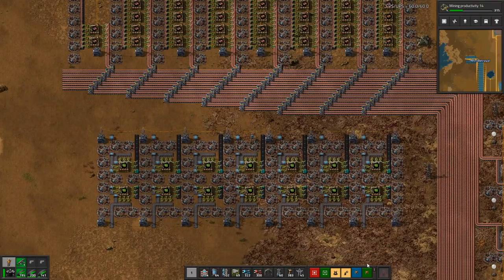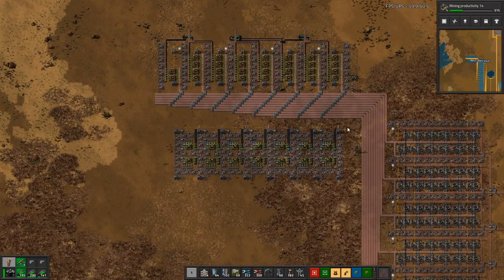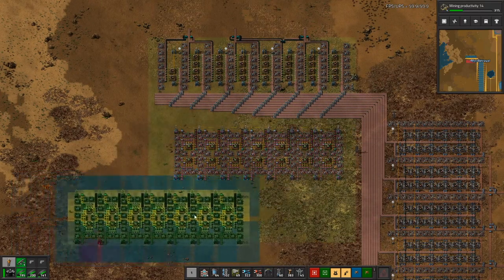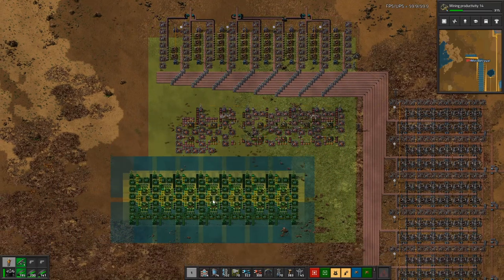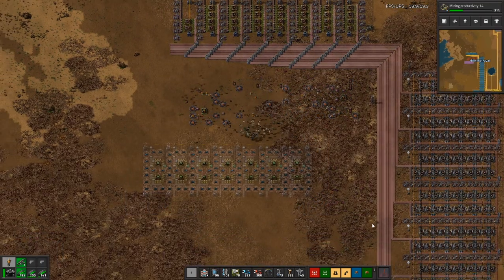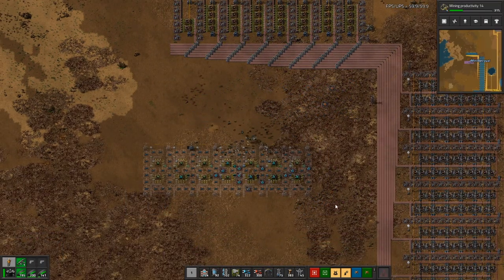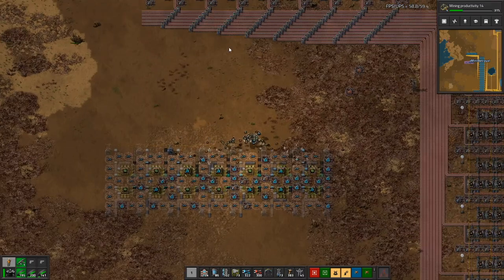We need to feed in the iron and copper cables up top, so I'll move all of this down here. We'll bring the iron up here and bring the copper cable around there — I'll stick to the tried and tested priority splitter method.